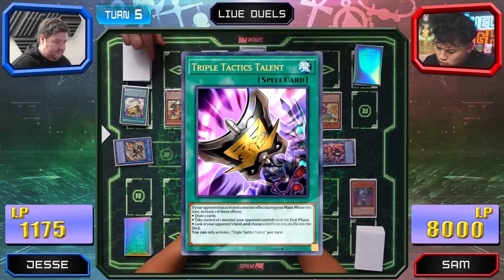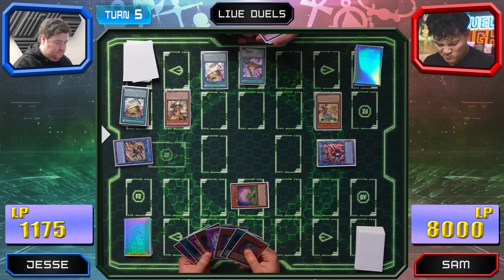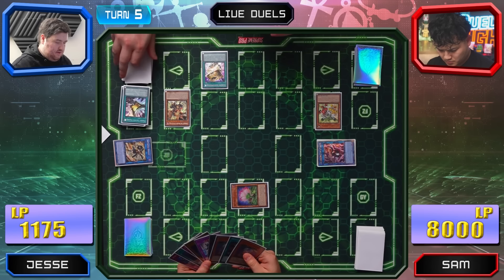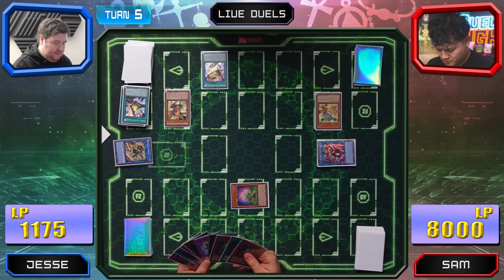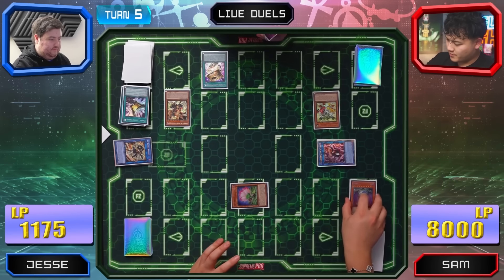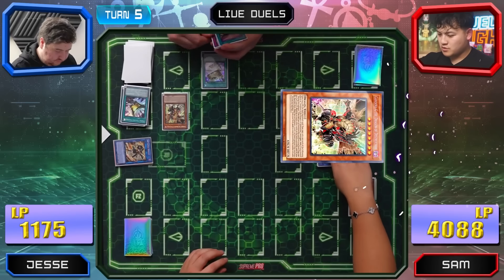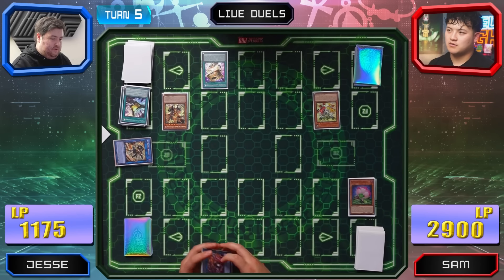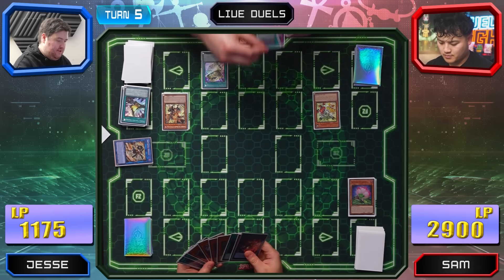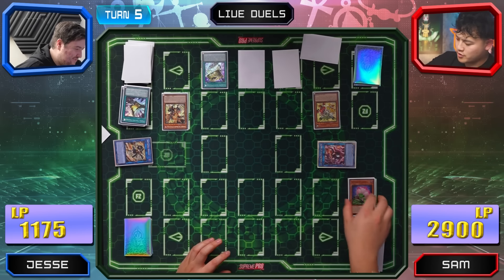It's not game if I attack, so I'll draw two cards from that effect instead. I'll enter the battle phase — I'll attack with Gadget Trio and then attack directly with Gandora-G for 5,100 points of damage. Right now you're at 1,250 and I'm at 2,900. I'll set two cards face down. This time you're done for, Sam.